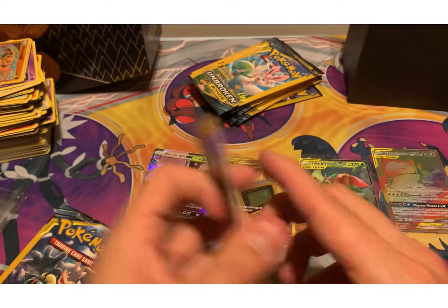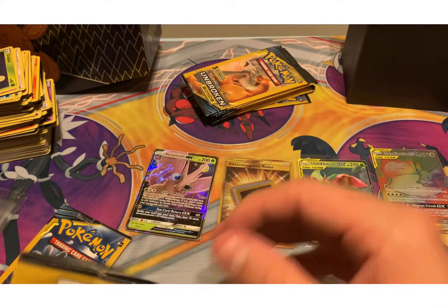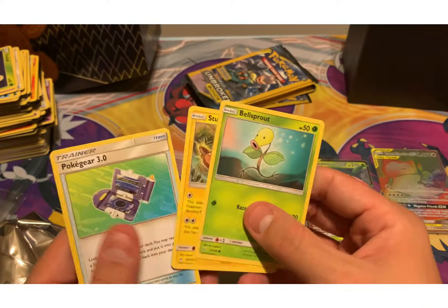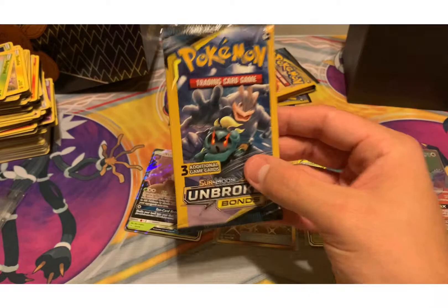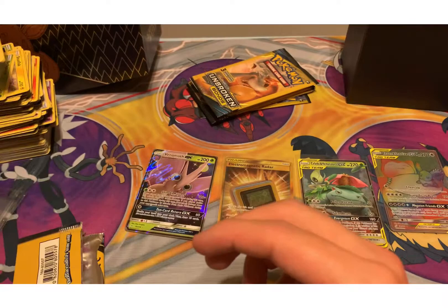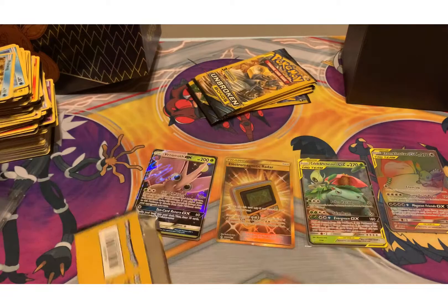My mom got mad at me spending all that money on Pokemon cards. She goes 'Damn, really? You bought all those?' Then I told her they were a dollar each and she was like 'Oh okay, that makes sense.' Yeah, it's the shortage right now — plus Unbroken Bonds you can't get anywhere right now, at least not where I live. I take full advantage when I go out in the middle of nowhere. The shortage of 2021.